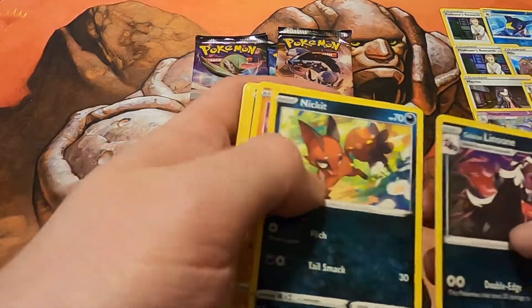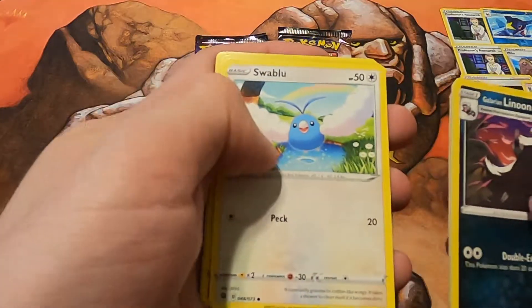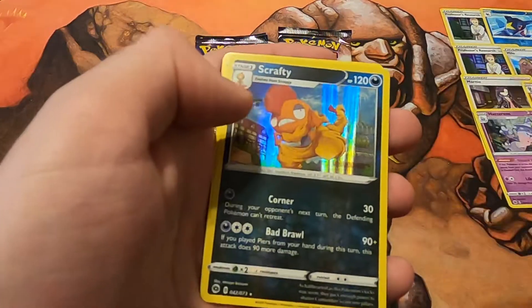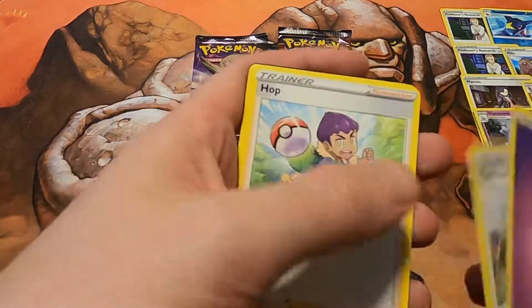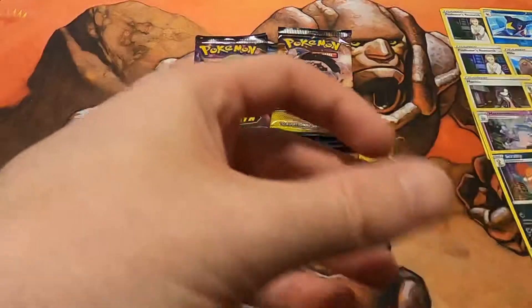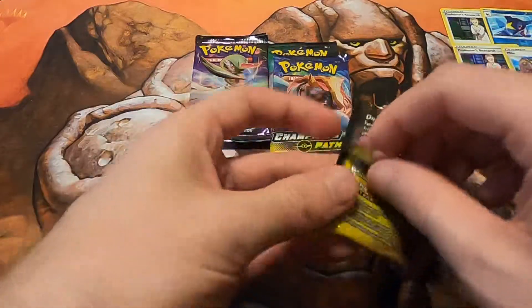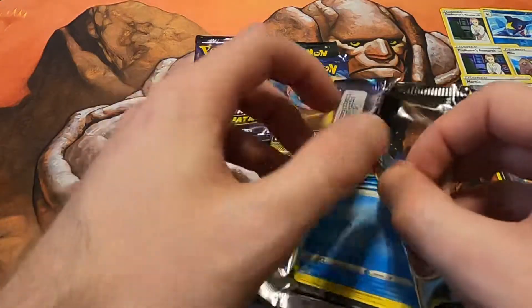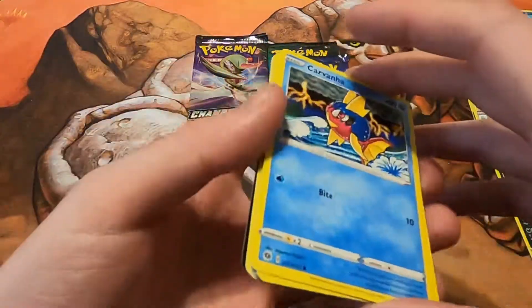Galarian Linoone, Nickit, Machop, Ekans, Swablu, Hatterene, and a Scrafty — very Scrafty right there. Energy, Turfield Stadium, Hop, Beedrill, and the Code Card. Alright guys, five down, five to go. The first five — you know — duplication and not that great of rares. We'll see how this second half goes. Will it be crazy? That is the question.